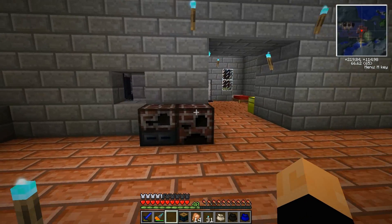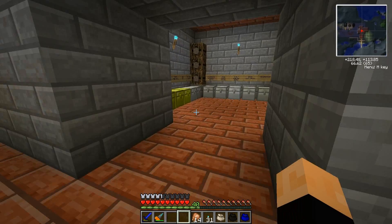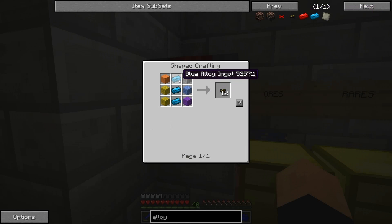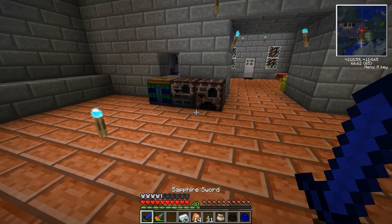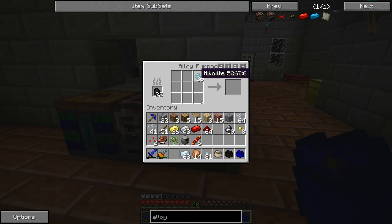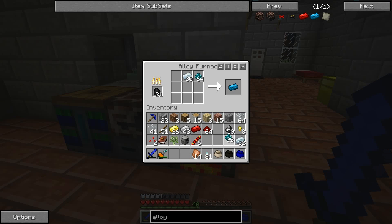The battery box is exactly what it sounds like — it takes the charge from our solar panels and stores it until it's time to be used. I'm going to put it right next to the blue alloy furnace. Now we need to get started with one solar panel. Let's make the wire first — we're going to need quite a bit of this, which means more blue alloy ingots, which means more silver and nickelite. I stopped mining nickelite a while ago, so I guess I'm going to have to start again.